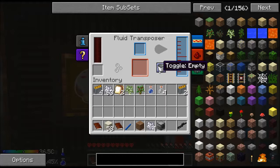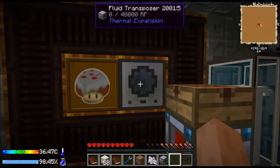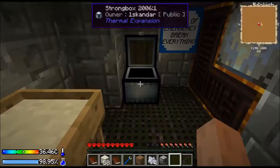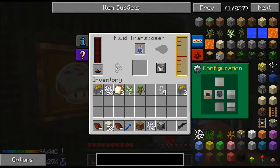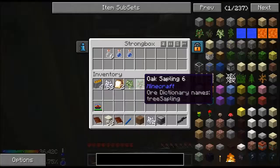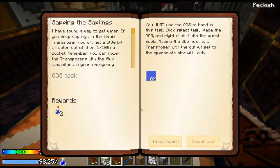The fluid transposer can empty or fill things. I'm going to set this up — put our water in here — I think cold water is going to work — and dump it in. I've set it to output on the left, which is where the QDS is. I'm not 100% this will work. I'll use this flux capacitor — kind of a battery — since my energy cell is busy making my clone. Let's see if it works. Okay, it's not looking good — I can't use that dirt and I don't have any more water. So we can't do that right now.